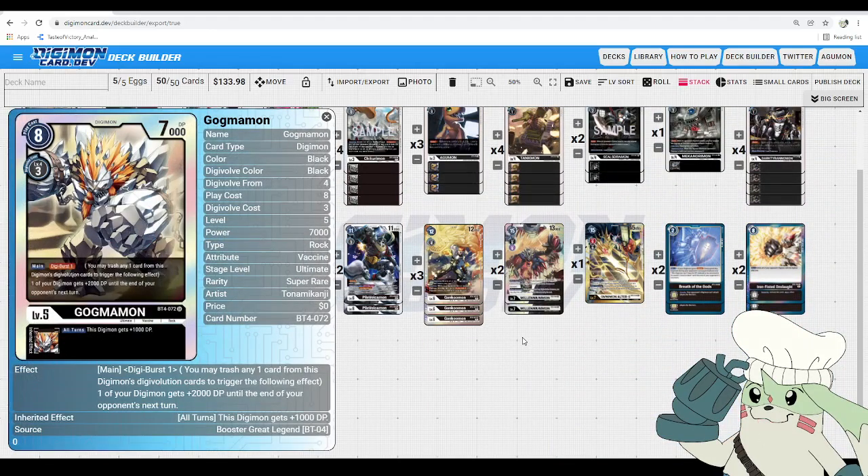Then we got Gagamon: 8 to play, 3 to Digivolve into, 7,000 DP. Main — Digiburst 1, discard one card from this Digimon's sources and one of your Digimon gets +2,000 DP until the end of your opponent's next turn. So if you go into Craniumon after this, you can get a huge blocker that even Jessmon wouldn't be able to swing over. It is Digiburst 1, meaning you can use it as many times as you have sources — potentially getting up to 20,000 DP off Craniumon. Its Inheritable is also: this Digimon gets +1,000 DP, which easily helps boost Craniumon toward Sunarisa's 13,000 DP threshold for Piercing.